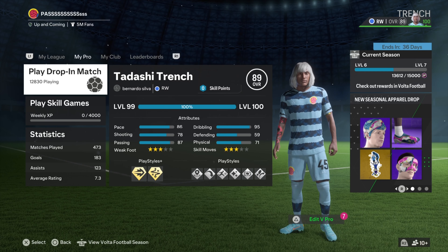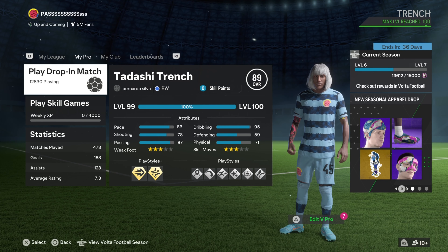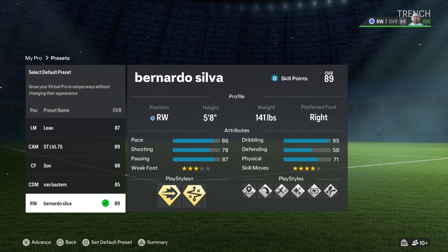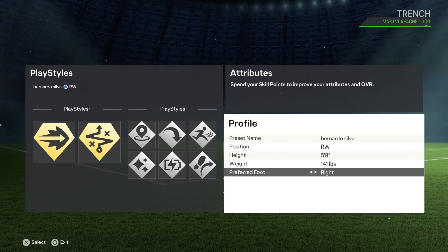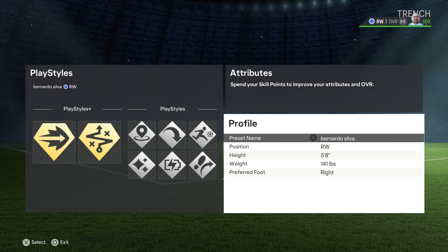Welcome back to the channel guys. This one I'm giving you the best Bernardo Silva build, and this one is a competitive one — I love this one, it's toxic. It's a central mid or a right wing, but I had to use the right wing to get the stats matched up perfectly. You can see it's a five-eight, 841 pounds, right foot — but you can turn it left foot if you want to be like Silva.